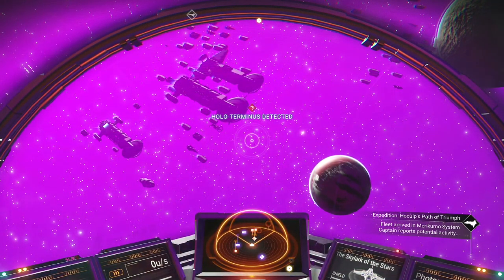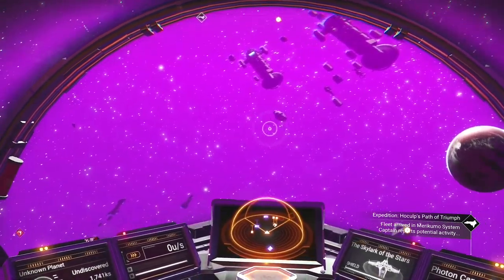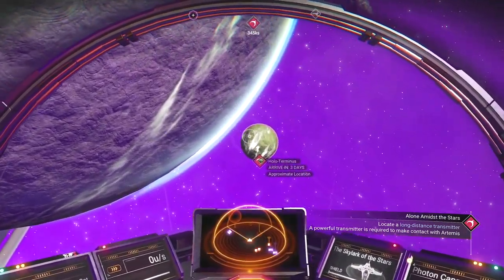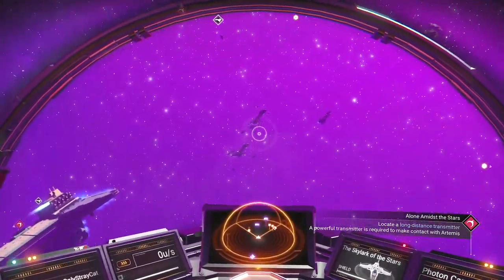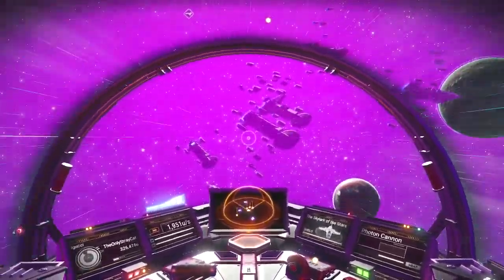Hollow Terminus detected on the planet with my base — planet Iguchi. First, let's check in on this frigate fleet here and see if perhaps there are ships I can buy.